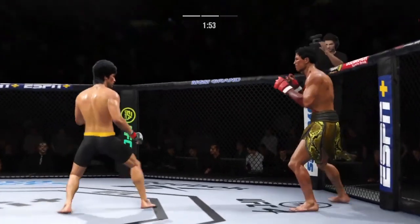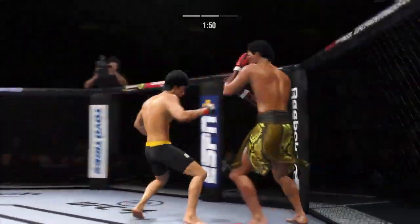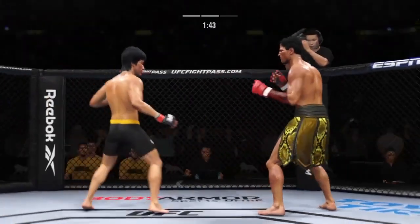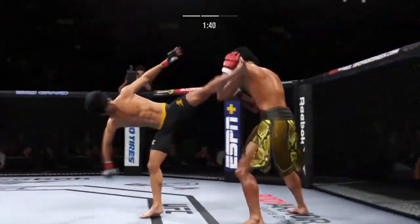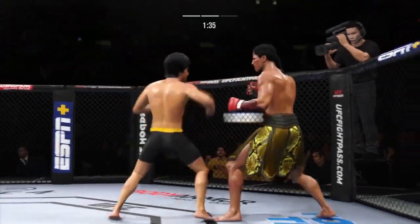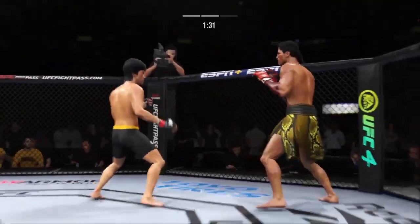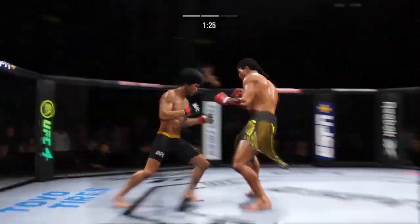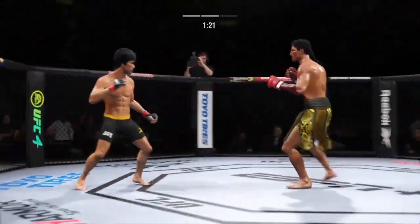Massive head kick. There he goes attacking that lead leg to the outside — nasty leg kick. You've got to slow down your opponent. He knew his opponent wanted to move a lot tonight. This is the first step in getting him to slow down and fight at your pace.